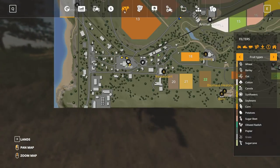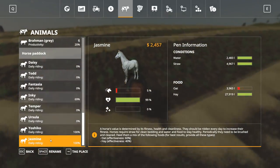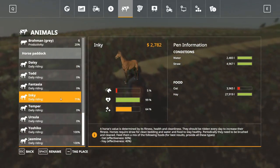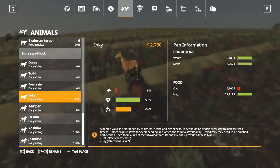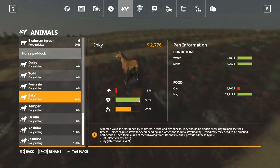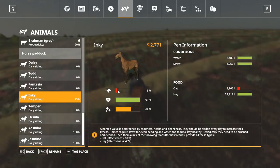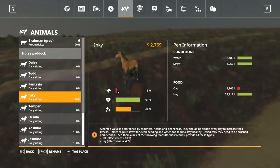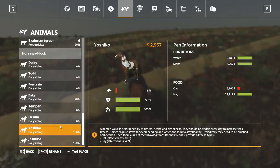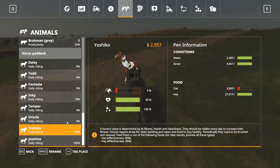If you go to your animal tab and click on the bottom, you can see we're riding Inky. You'll see Inky's cleanliness going down the more Inky runs around. You can also see the overall health, which is at 99% — pretty good — and the speed of the horse. I guess they'll start running a lot faster as that goes up, but all my horses are still sitting at five percent speed, so I haven't had any luck with that yet.